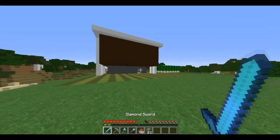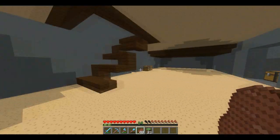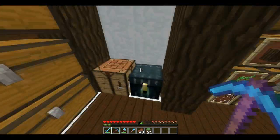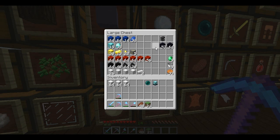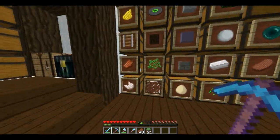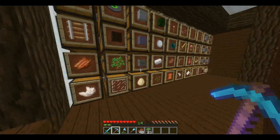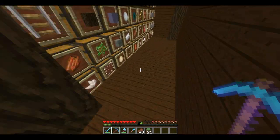I want to gather some clay — maybe a double chest's worth. I'll bring an ender chest along. I need to find the blaze powder to make one... it's not in any of these chests. I'll be back once I'm ready — I'll cut and come back with all the clay collected.